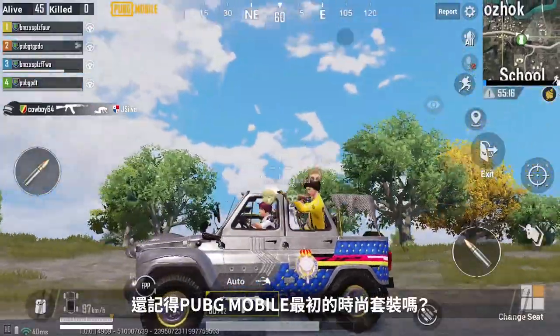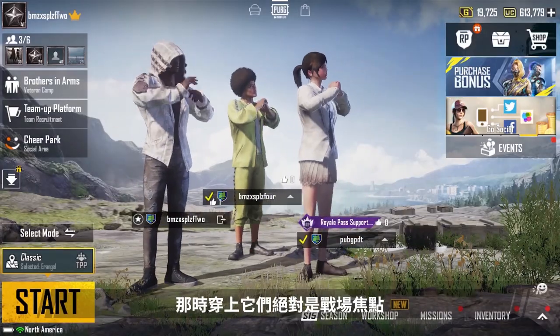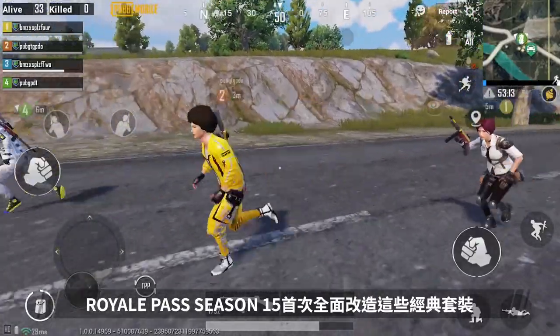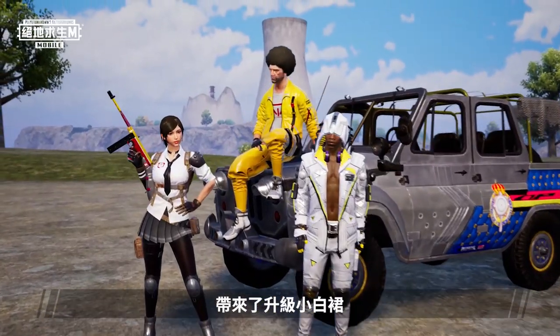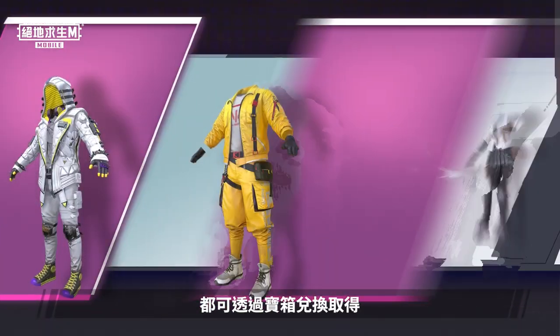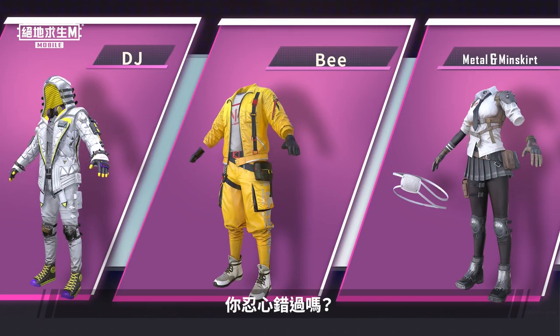Remember those outfits from the early days of PUBG Mobile that were the coolest thing on the field? Those outfits are getting a total overhaul in Season 15. Introducing Metal and Miniskirt, B and DJ. Get them by redeeming crates — you don't want to miss them.